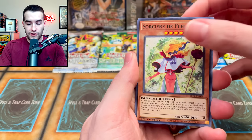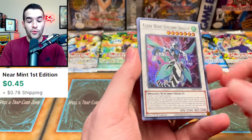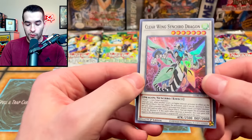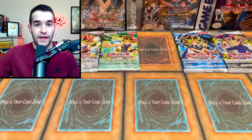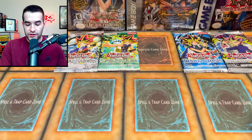We have a Sorcerer de Fleur, Z1, Speedroid Car Turbo, Clear Wing Synchro Dragon — wait, are these guaranteed? I don't think they are. Clear Wing Synchro Dragon Super Rare — that's a very cool card. That means another Legacy Pack. Time to roll. We can't get one or four, it has to be two, three, five, or six. We got a five.